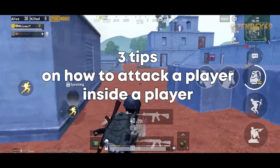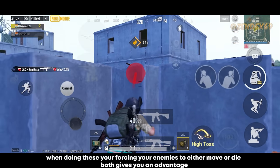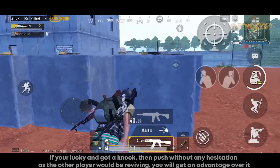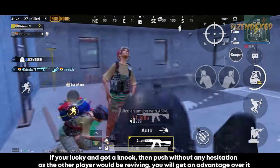Here are 3 tips on how to rush into a building. When rushing into any building, throw as many grenades as possible — you're forcing your enemies to either move or die, and both give you an advantage. If you're lucky and get a knock, push without hesitation, because the other player will be busy reviving and you'll have the advantage.